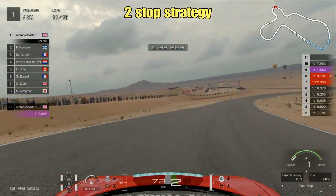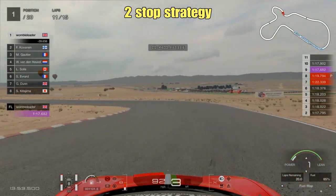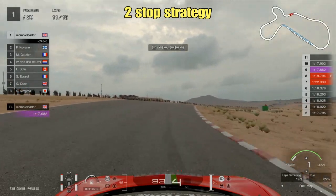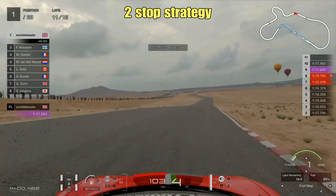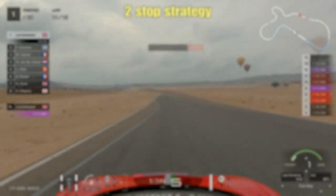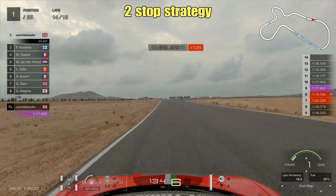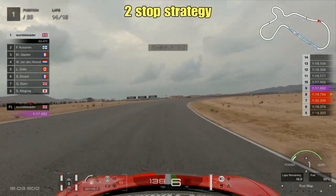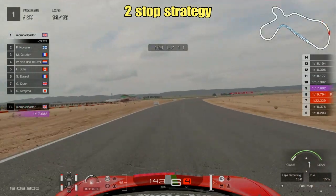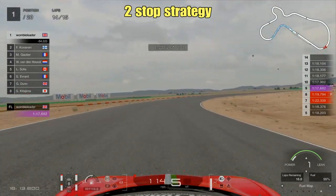We've got the fuel meter up for this one - fuel is absolutely no issue whatsoever. On lap 11 we have 20 laps left in the tank, so we're going to use up around half the tank over the course of the race. The gap in lap times between your first and second stint isn't as big as you may expect because by the time you pit you've only used about 25% of the fuel, so the car is only about 25% lighter - enough to go a little quicker, but don't expect half a second to three quarters of a second from lower fuel alone.